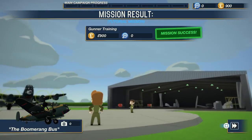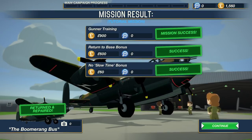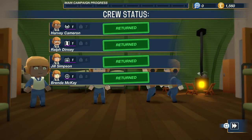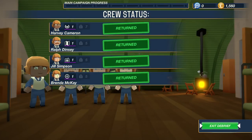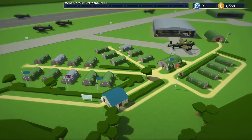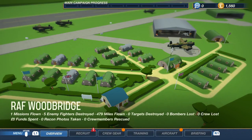We have returned to base — safe landing, zero casualties. We should get an A-plus rating and 900 pounds. Everything's going to be in pounds, and today the pound is worth more than the dollar. Everybody returned safely: Harvey Cameron, Ralph Denzi, Jill Simpson, and Brenda McKay. It seems like we have ladies on board — obviously in the real world there weren't any ladies in WWII bomber crews, but diversity in games.